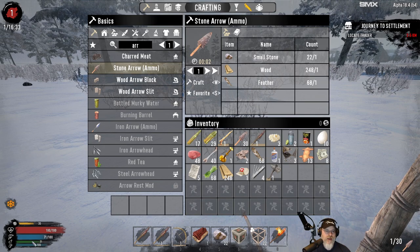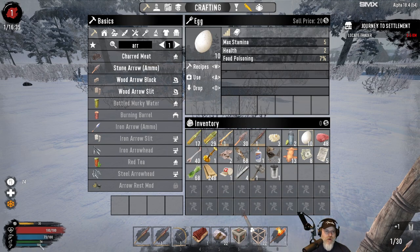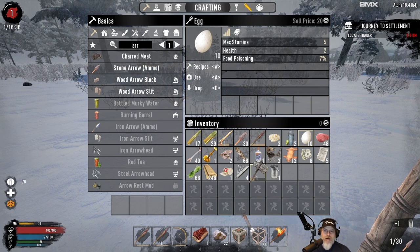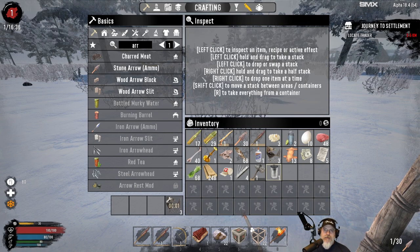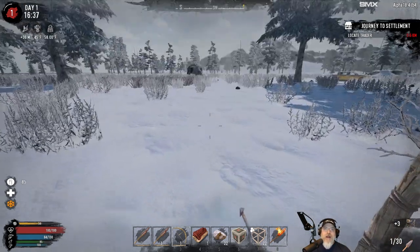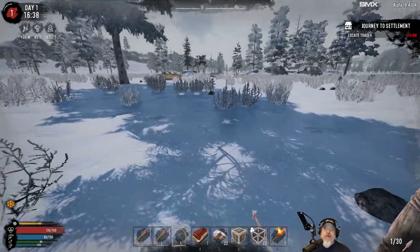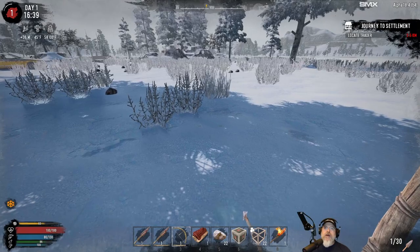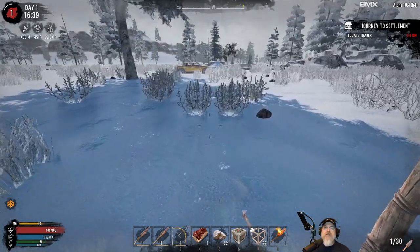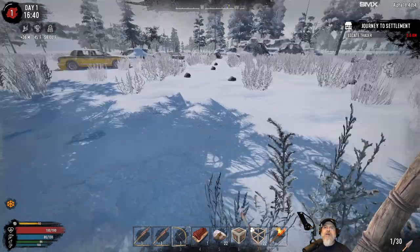How are we doing on food and water? We're kind of low — let's go ahead and eat right now. We're still okay on water, still at 100 on hydration, so I'm not going to worry about that. I'm not worried about hanging on to cans for now. I start hanging on to them in the later game because you can use them to make both oil and also sham chowder. But for now it's not really something we need.